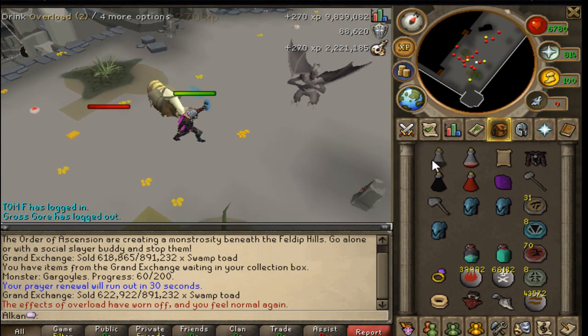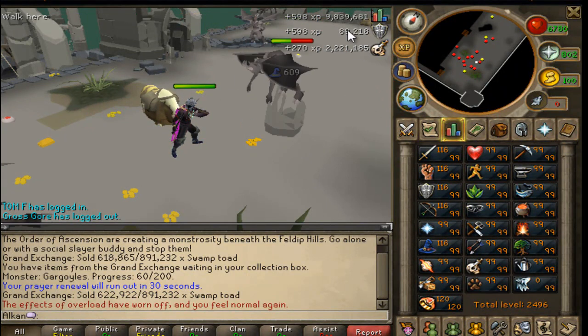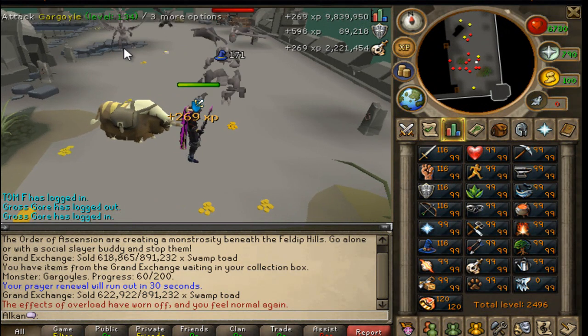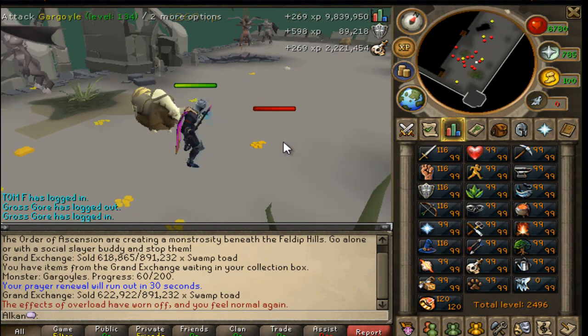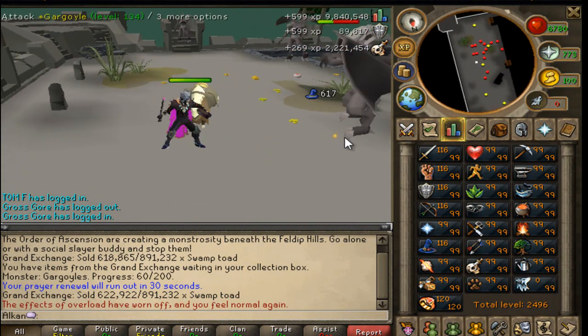My current slayer experience right now is very close to 160 million, and I just recently got myself 100 million magic experience. So now I'm training defense — I'm going to work on getting that to 200 mil, and then I'll go work on mage later on.